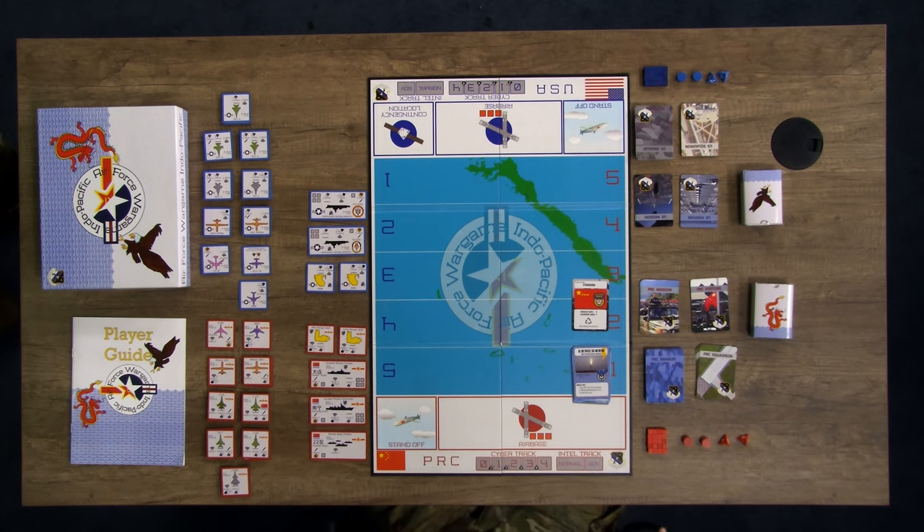Next, we have the wooden cubes and cylinders. These are used to track actions and capabilities, and we will show you how to use these markers during gameplay.